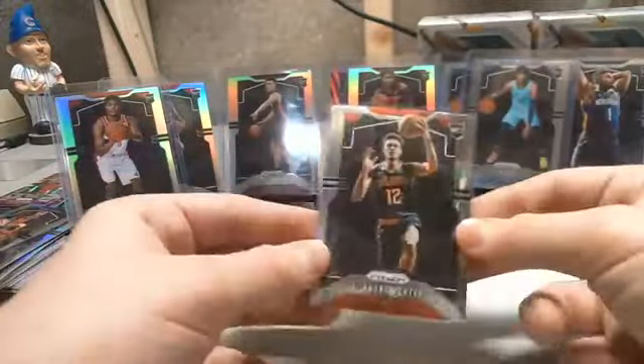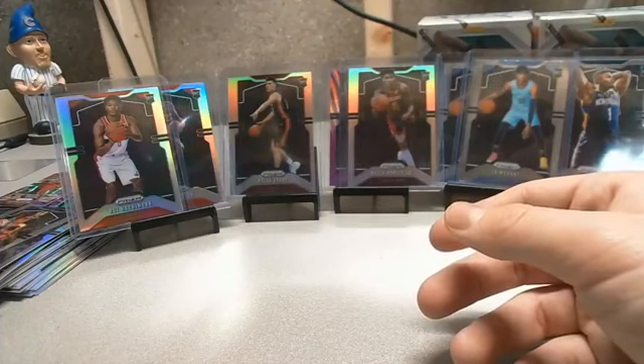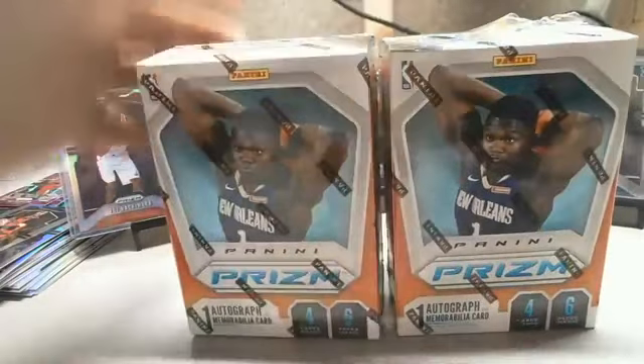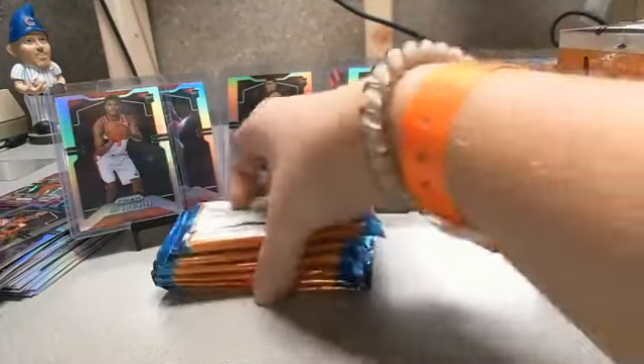Two boxes remaining. The Ja Morants look a little off-center to the right — wider on the right than the left — both of them. There were two Dirk relics pulled tonight, not just one. Dirk signs TTMs — Garrett mentioned getting Dirk earlier via TTM along with a few other guys. Thanks for hanging out; I know it's a longer break for a full case, but it's fun.